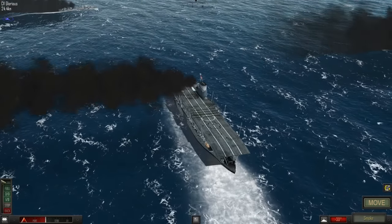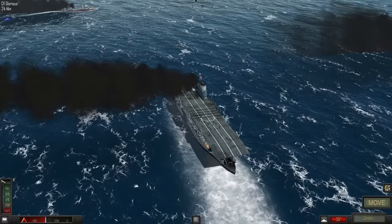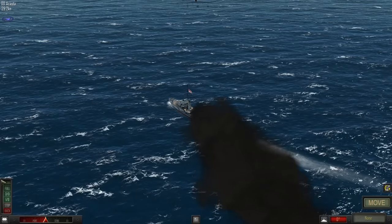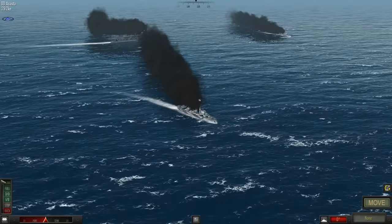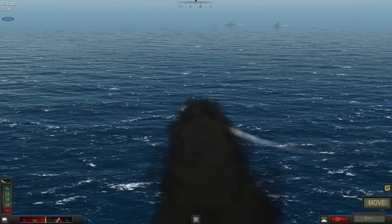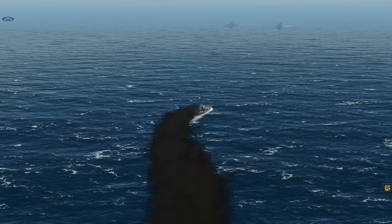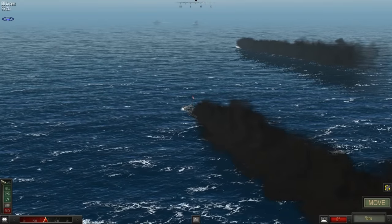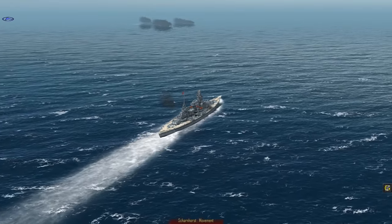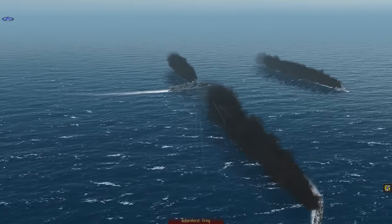Let's continue evasive maneuvers on the Glorious and continue to lay smoke. My aircraft - the flight deck's out of action for the moment, although it is repairable, so we can't launch any torpedo bombers. We're going to send one destroyer after the Scharnhorst and one after the Gneisenau. The Acaster will execute a turn to starboard, and the Ardent can continue laying smoke, hopefully obscuring the Glorious while she repairs the flight deck and gets some aircraft.